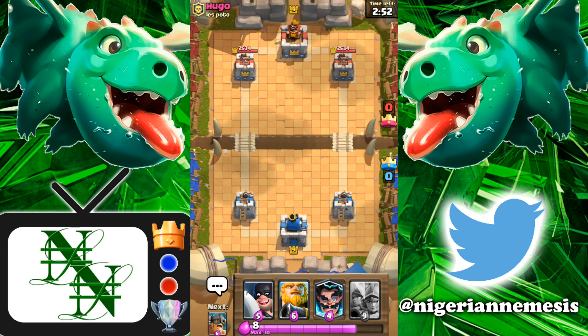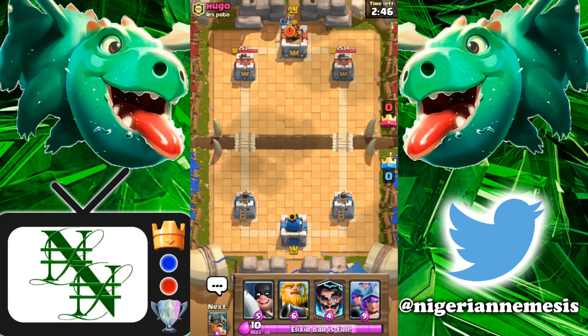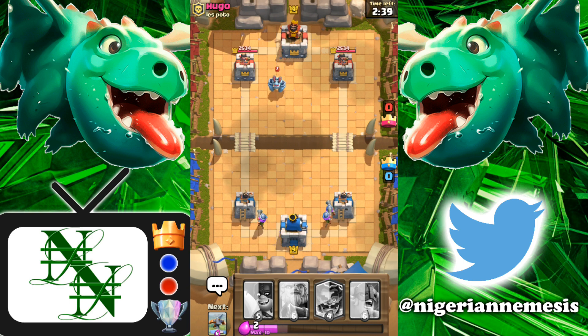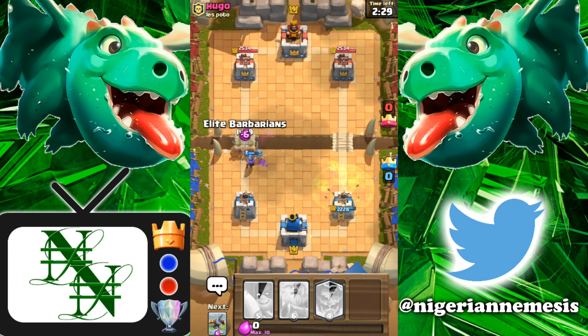This deck is absolutely crazy with a ridiculous elixir cost, but I think we can get some wins here as these cards are so good on their own. Let's see if putting them all together creates some havoc. We have three musketeers in the back going up against a mega minion — he's gonna poison on the right-hand side, which is fine. Log going down as well, so now we can send in the elite barbarians to support this musketeer.